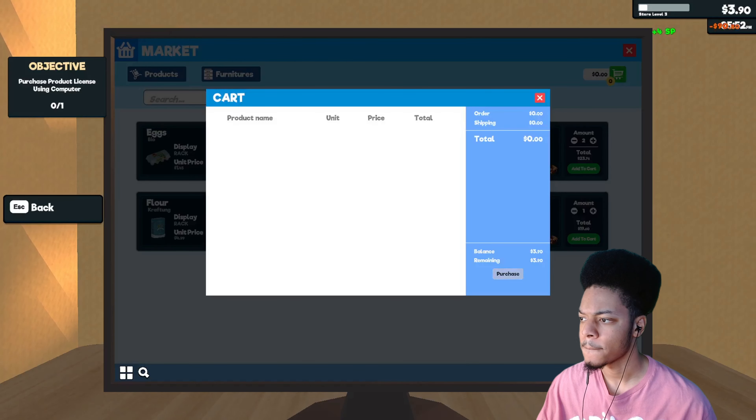End of the day. Products not found: four. Found expensive: one. Short change — oh, that's because I accidentally hit the button. I lost $34 though. Wrong sliced bread. I still don't know what this product license is. I want to buy a fridge — that's what I really want to do.